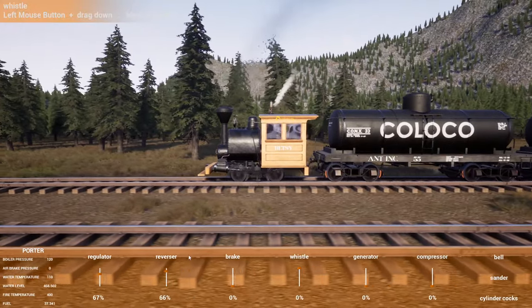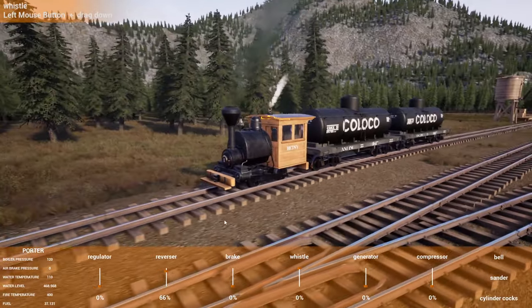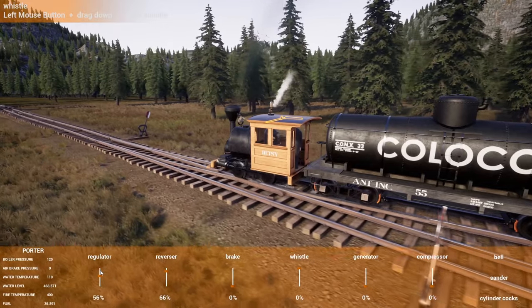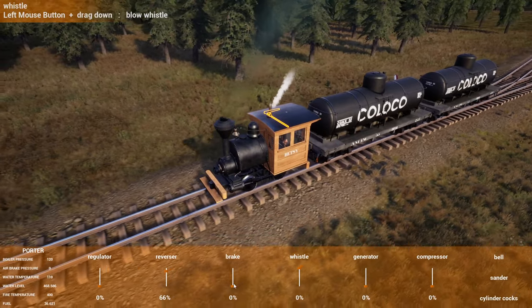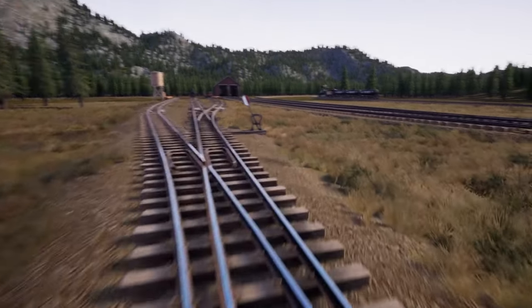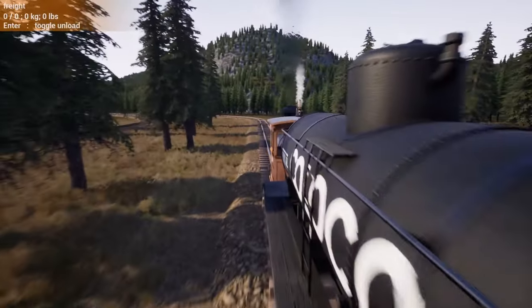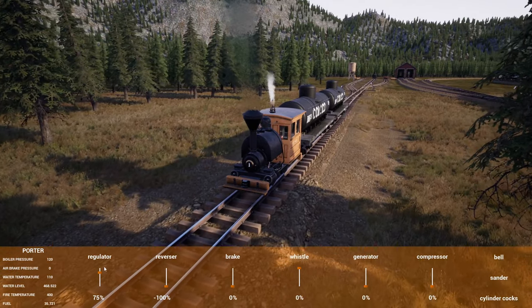Look at how little that locomotive is compared to the cars — I don't think I've ever had these hooked up to any of the little trains. That's funny. Shorter, smaller, and probably weighs less — good thing they aren't going far. Alright, we want the brakes. Swap that — link was good. Now we are looking for reverse, brakes are off. Back the train up.